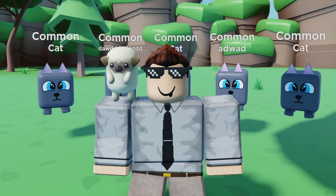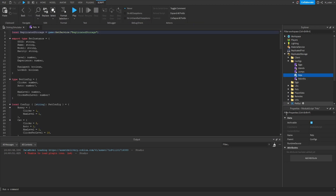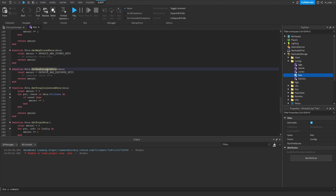With that being said, let's hop right into it. Allowing the player to equip more pets is actually really simple. What we're going to do is go inside of the replicated storage, inside of the configs folder, and open up our pets module script. Inside of here, if we scroll down towards the bottom of this script, we can see the function right here, which is get max equipped pets.